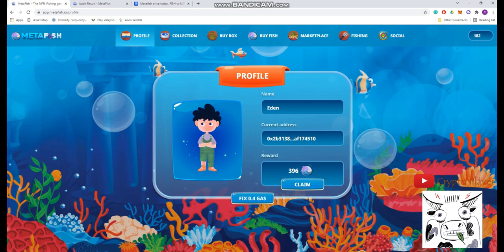Setting up is easy — you just go to app.metafish.io and connect your MetaMask wallet. The game will ask you to choose a character: there's a boy and a girl, no difference between them. I chose the boy, named Eden. The game shows your current address and your rewards. If you don't know how to set up MetaMask, check my other video.